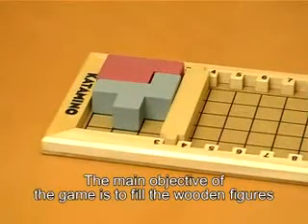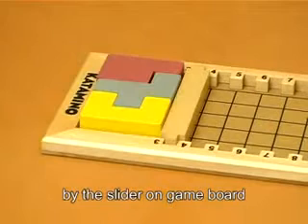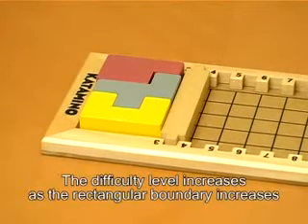The main objective of the game is to fill the wooden figures into the preset rectangle bounded by the slider on the board. This is called a penta. The difficulty level increases as the rectangular boundary increases.